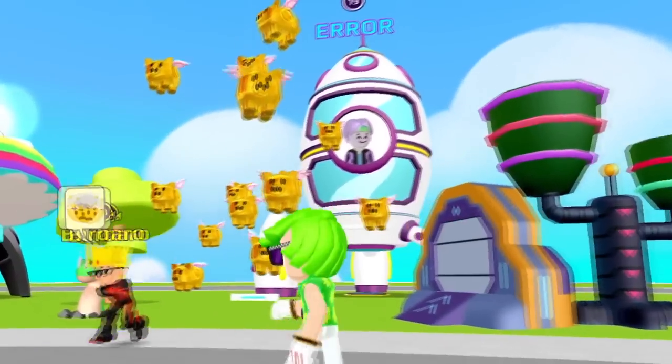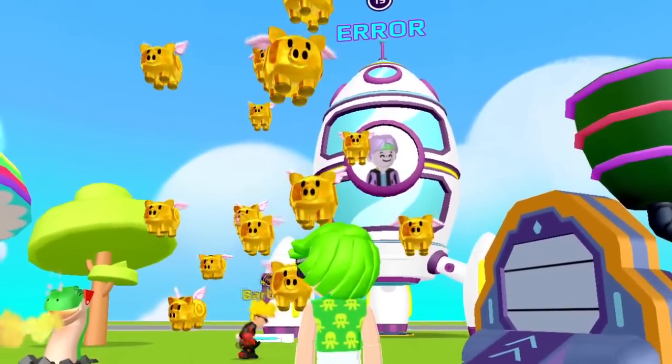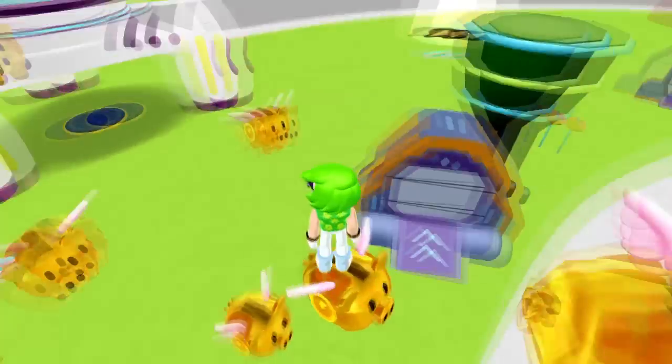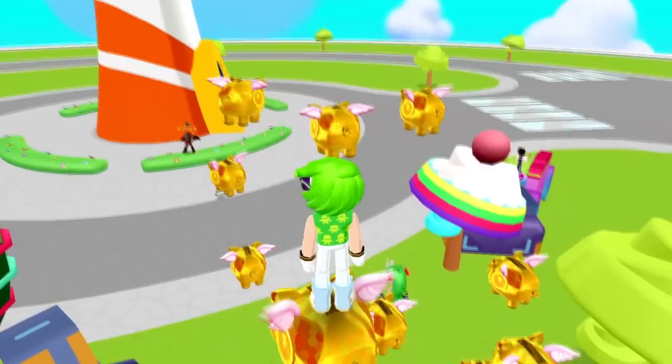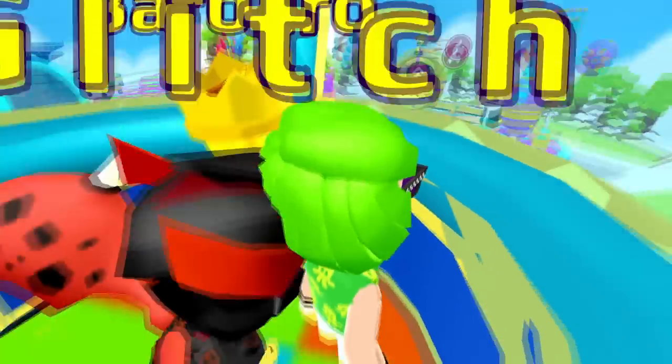The guy is also super rich. Check out all these golden piggies flying in front of his house. These golden piggies are a parkour hobby for me, Barbaro. Why do you do parkour in everything? Because everything is parkour — and I'm at the top. Now we are inside his admin house.